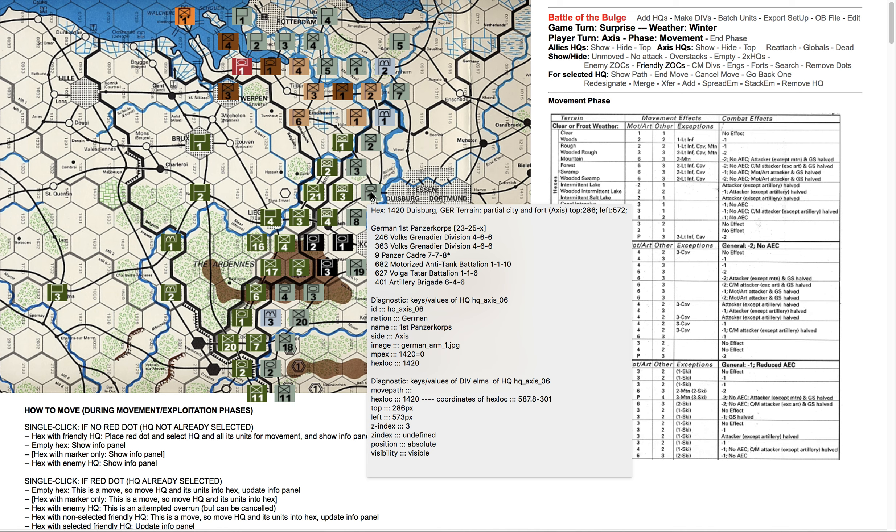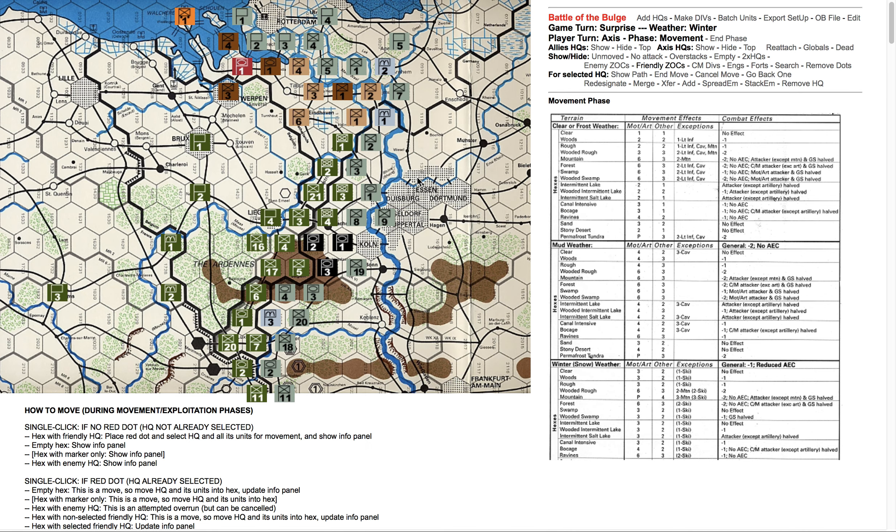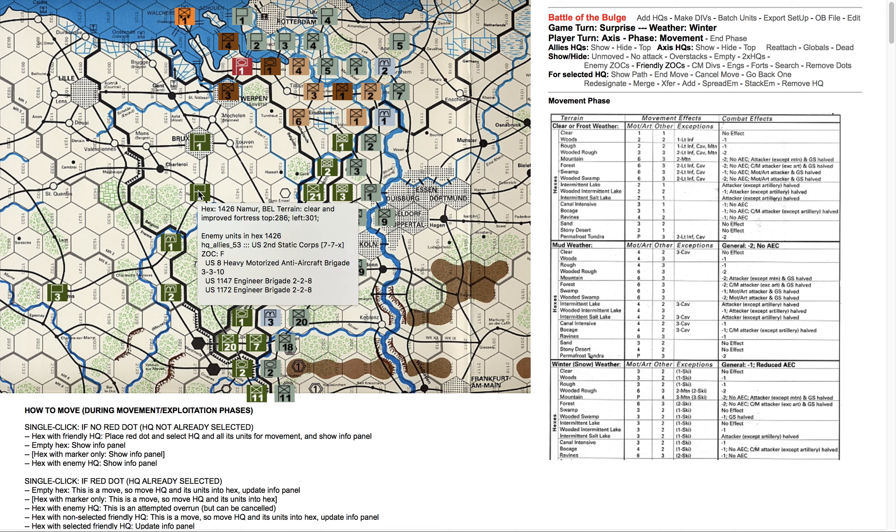Here I can see this, but again keep in mind that this is developer mode, so I'm seeing all kinds of stuff that would not be shown to the players. If I do this in developer mode, I can see this information about the allied contents of that hex, whereas the German player wouldn't see that at all.